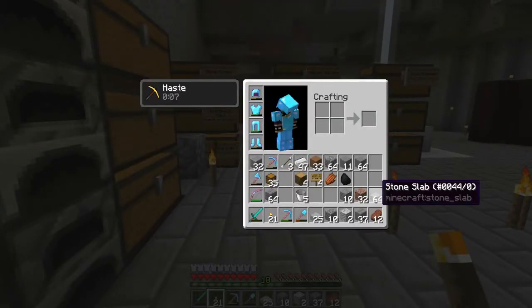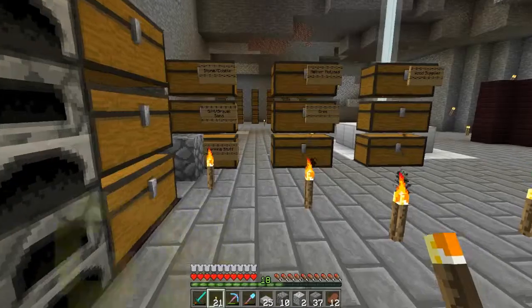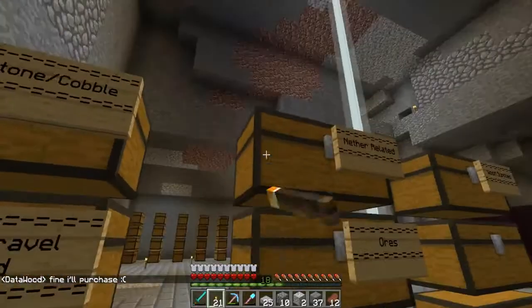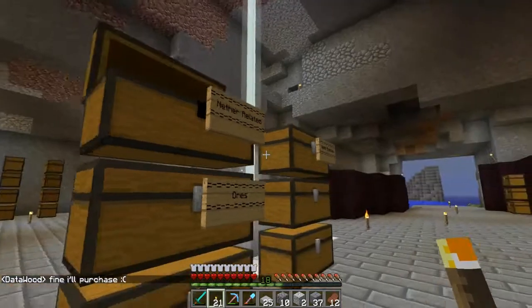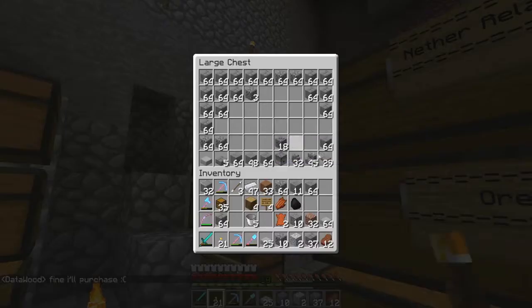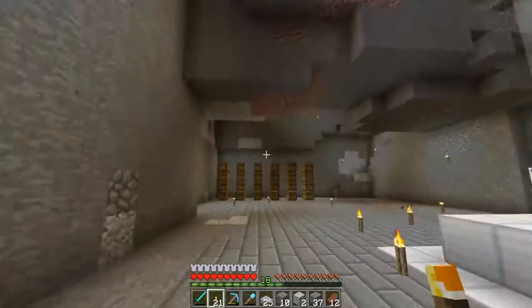Let me pull up something really quickly. I'm going to Google 'bookshelf Minecraft' — I think it's pretty simple. I just need books, I need leather, and then I need oak planks. Excuse the dog in the background guys. I do have my windows open right now and it's a little bit hot in here, so hopefully you guys don't mind the dog barking.